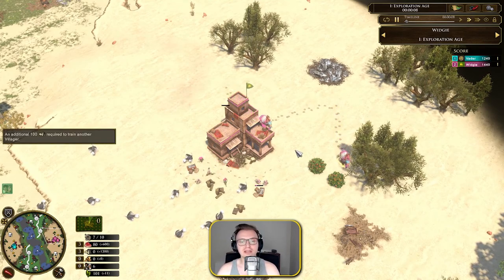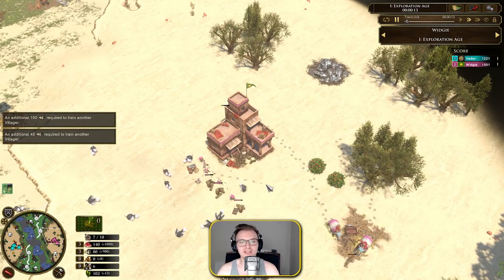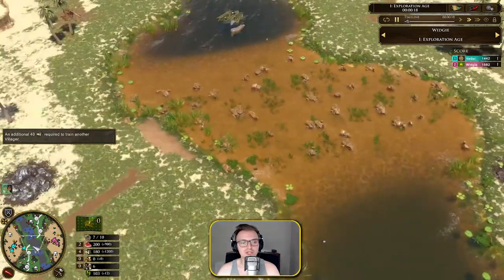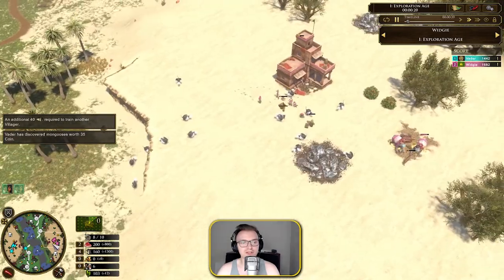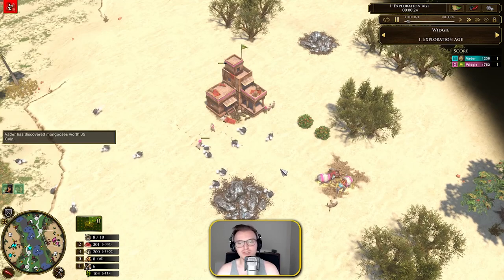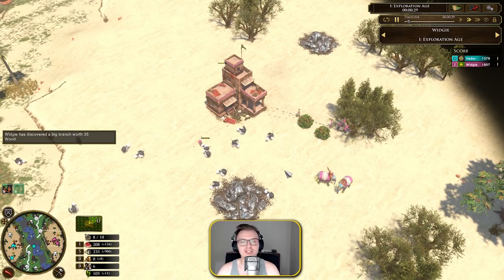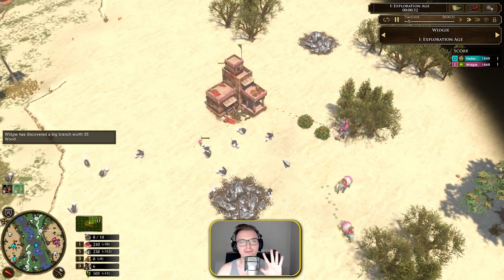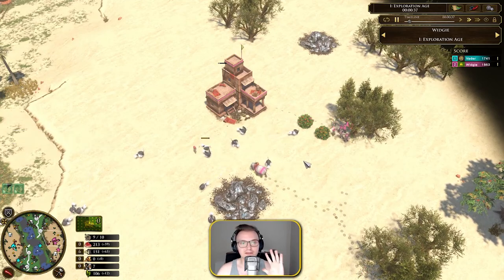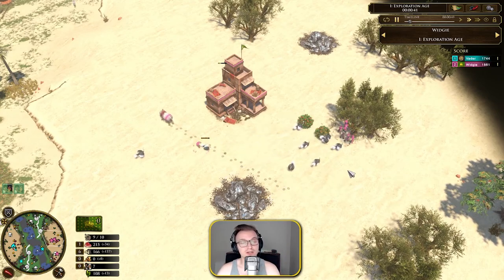Normally when people think of a classic India rush, it's either the 10-10 — where you age up with 10 villagers and don't build a house, getting sepoys out from a forward agra fort in age 2 — or you do a 12 sepoy timing rush, where you have your two elephants, two explorers, and 12 sepoys: two from the age up, five from a home city shipment, and another five from the agra, leaving you with 12 total.